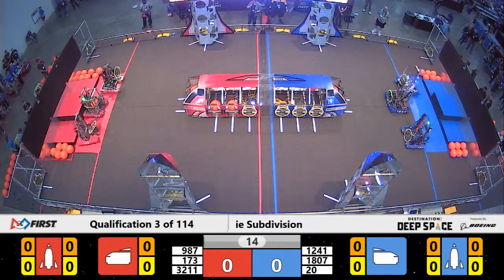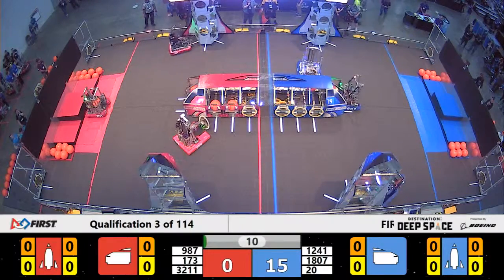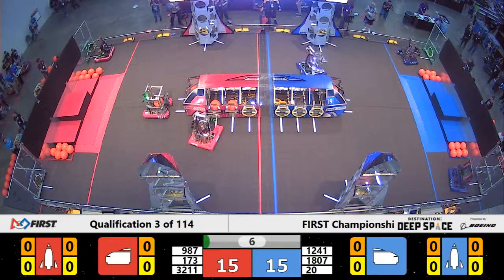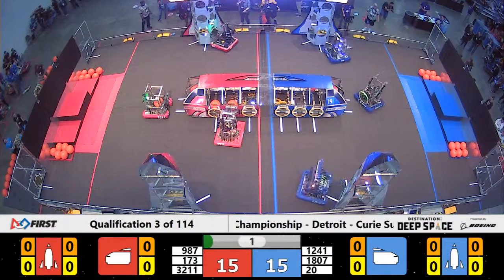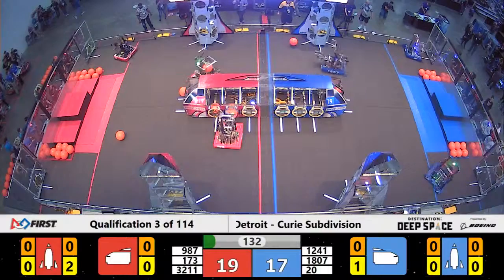And we are off — it's time for these teams to show us what they've got during the Sandstorm period. Already Rocketeers lining up, they're trying to get a hatch panel. High Rollers for Red Alliance have one. Rocketeers, unfortunately, missed for the Blue Alliance, but they're trying for a second — and they've got it for Red right at the last second.